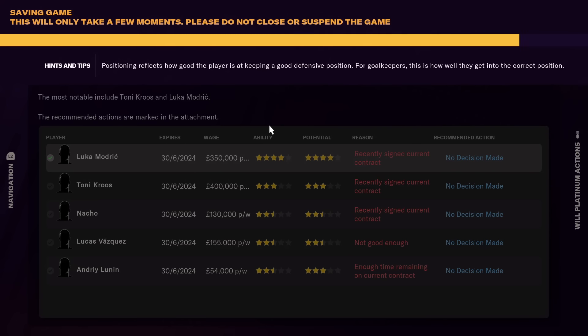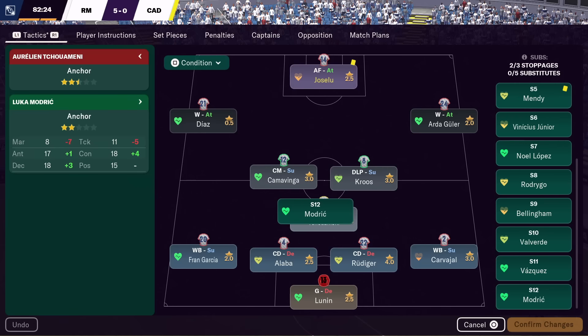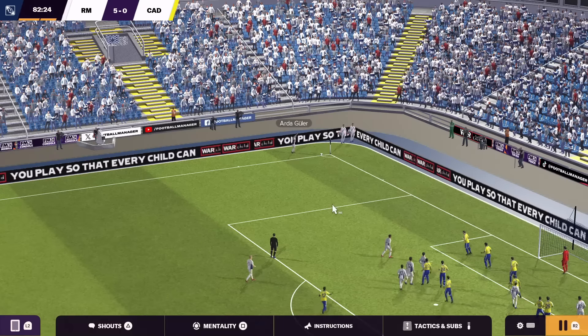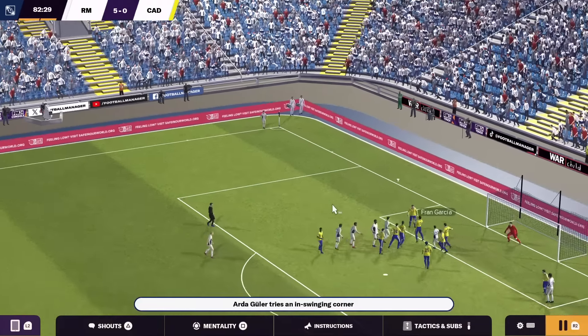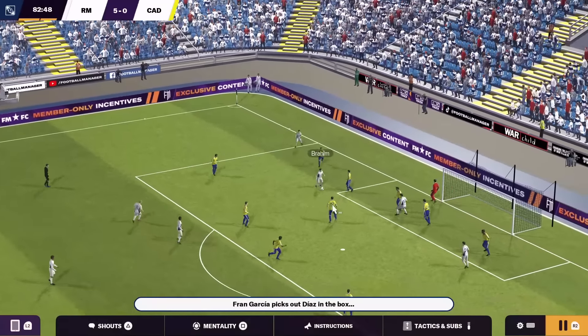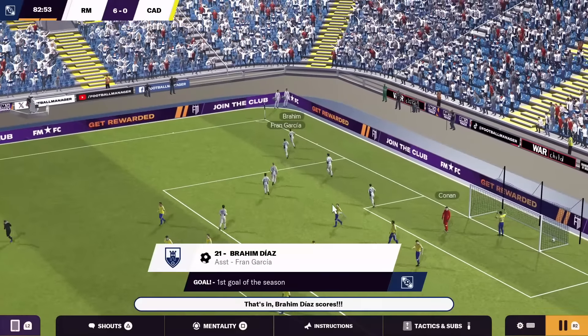I was still nowhere near playing a match yet when I earned my third trophy for having a happy squad. After a few more weeks of stats and medical staff and transfers and everything else, it was finally time to kick off the competitive season, where I absolutely battered Cadiz 6-0. This monumental victory rewarded me with a trophy for winning my first competitive match.